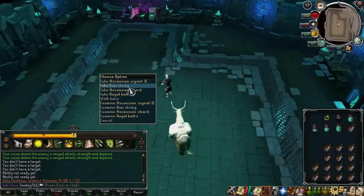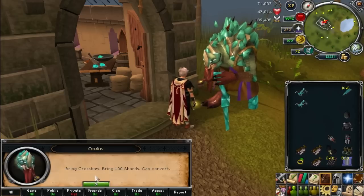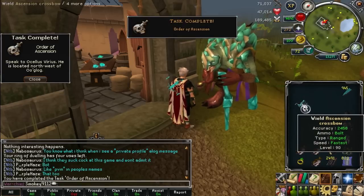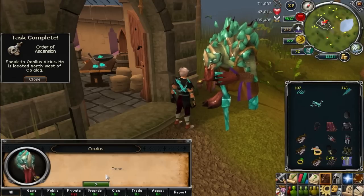Unfortunately, the bow is only available in a primary hand, but can be converted to an offhand with a small fee of 100 ascension shards. It can also be done the opposite way, from an offhand to a main hand through the same method, so don't be afraid to change it to an offhand because you can change it back.